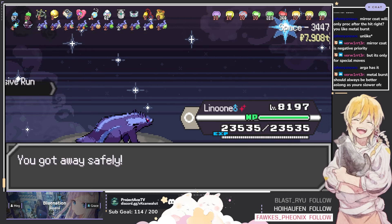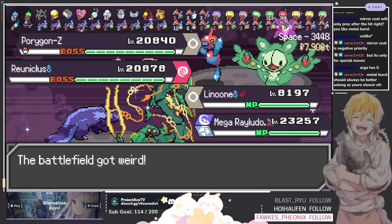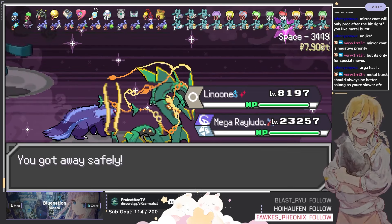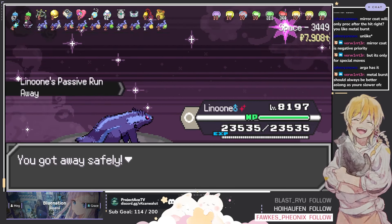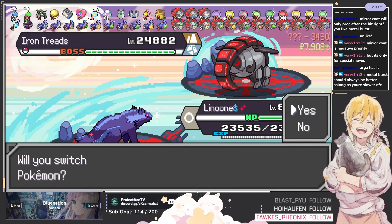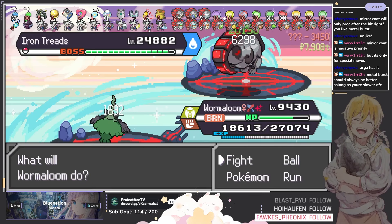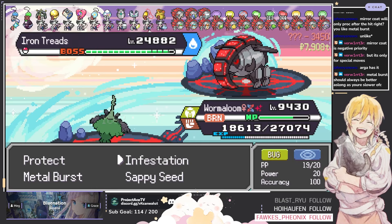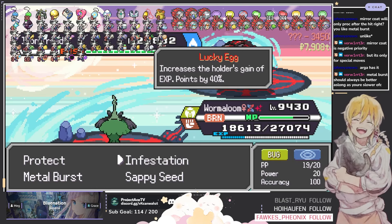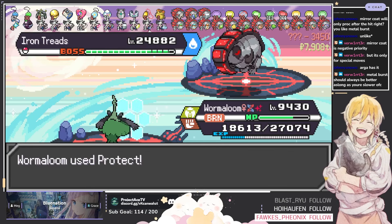We found a Zygarde today — can we also run into a Ray? One more floor. I forgot it's a Paradox right at the end because of the 50th floor — that could have been it, guys. The one time I needed a Lum berry. I got burned instead of my Toxic Orb proccing, so I'm going to lose out on Wormadam here.